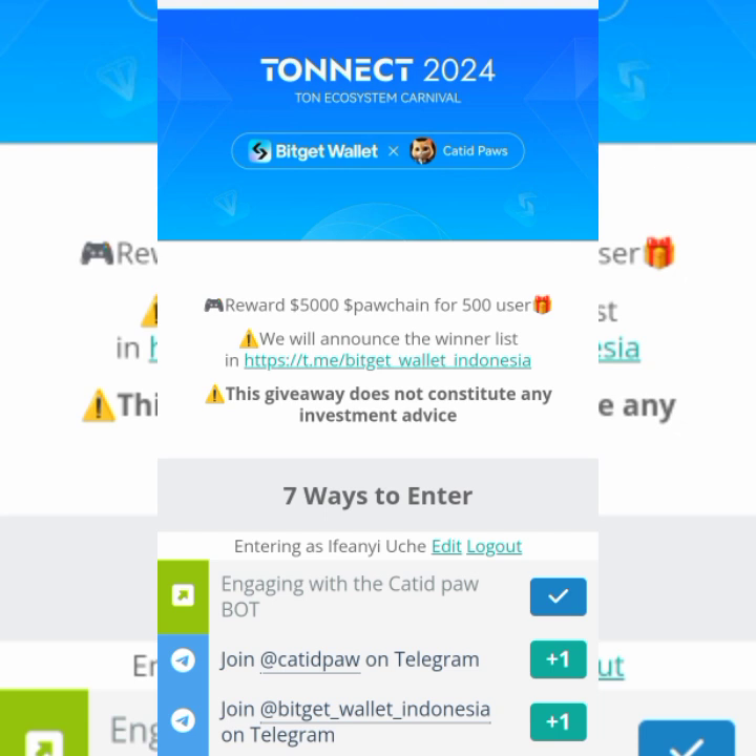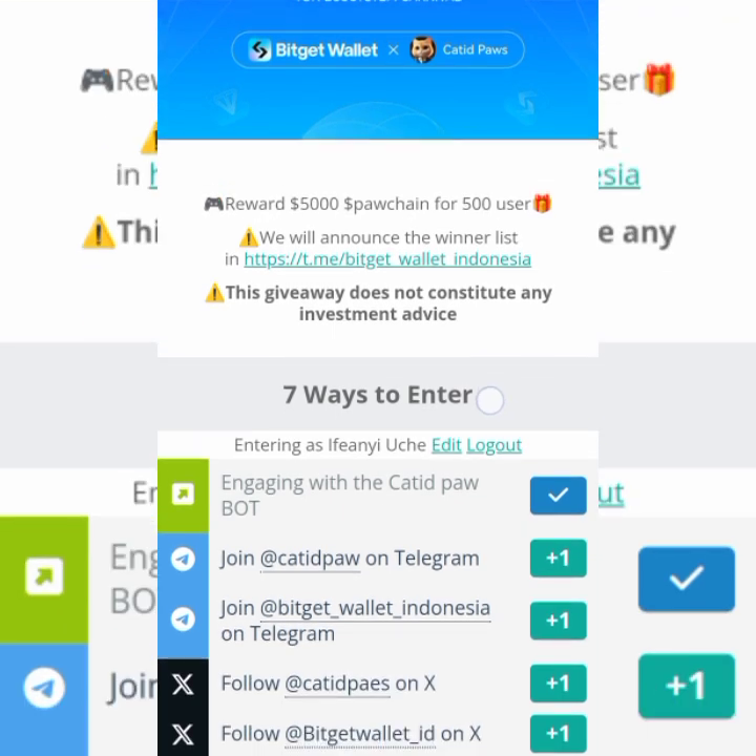This is also a sign that CatIDPaws is going to be listed on BitGet, so you want to participate in this. Get on board — check the description for a link to get started with CatIDPaws and also a link to register with BitGet. The reward is $5,000 Spawn Chain for 500 users. They will announce the winner list. Note: this giveaway does not constitute any investment advice. Now, seven ways to enter.